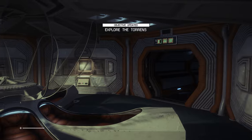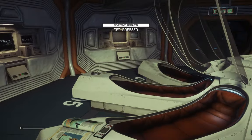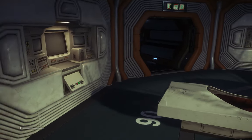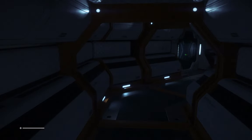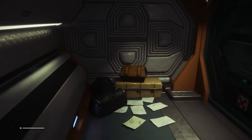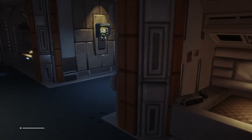Some quick background on the game for those who are not aware: you are Ellen Ripley's daughter who spent 15 years searching for her mother after she went missing on the Nostromo. You've been approached by a representative of the company and invited along on a mission to a space station where they have the flight recorder of the Nostromo.